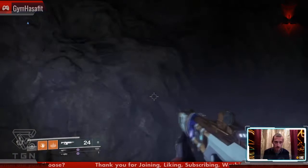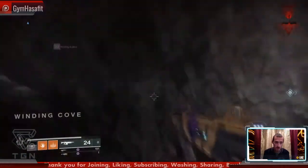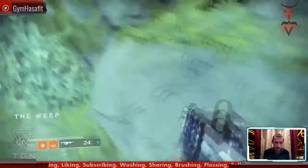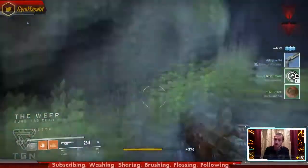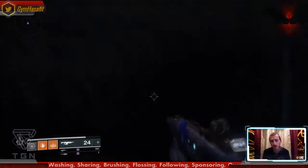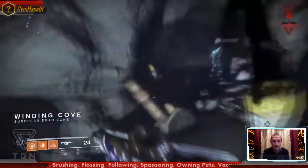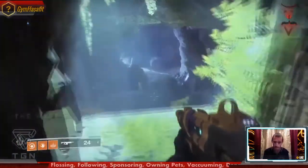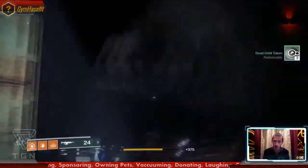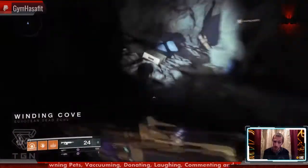Jump up and turn around to the left - turn around, jump there. As soon as you see Winding Cove, turn back and head straight back down. The doors will reopen and the chest again. Just like in Destiny 1 House of Wolves - if you remember doing this, I did this constantly in House of Wolves until they patched it. And every time something new comes out I have to try it. It does work once in a while, but most of the time it doesn't work. But apparently in this one, it works.